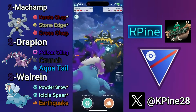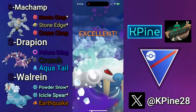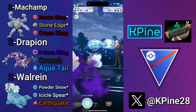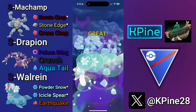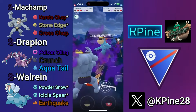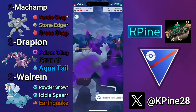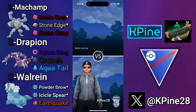They have a Guzzlord in the back. I'm trying to go for the Powder Snow farm down, I realize I can't quite get it, so I settle for the Icicle Spear right here — it will take out the Guzzlord. I won't reach an Earthquake, so I go for yet another Icicle Spear. If they let this go, Shadow Machamp can just farm down this Gator, which we get the farm down before they get the double-up on the Hydro Cannons. GG's.